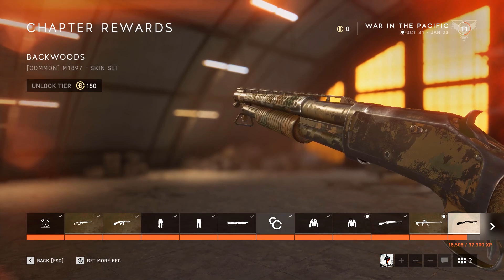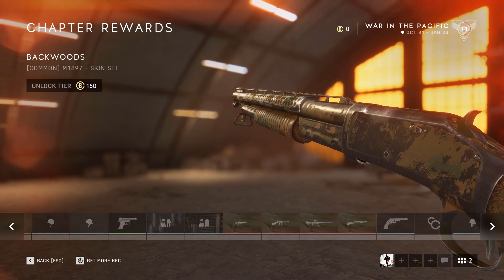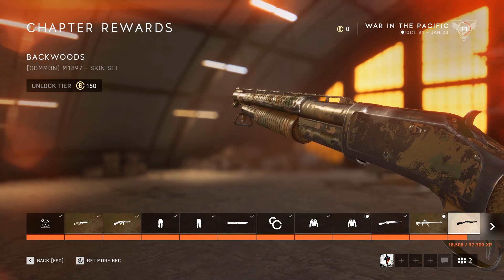At first glance you may think all these chapter rewards are cosmetic only, but that's not the case. This time around DICE have decided to include new weapons, 3 in fact: 1 primary and 2 secondary weapons.